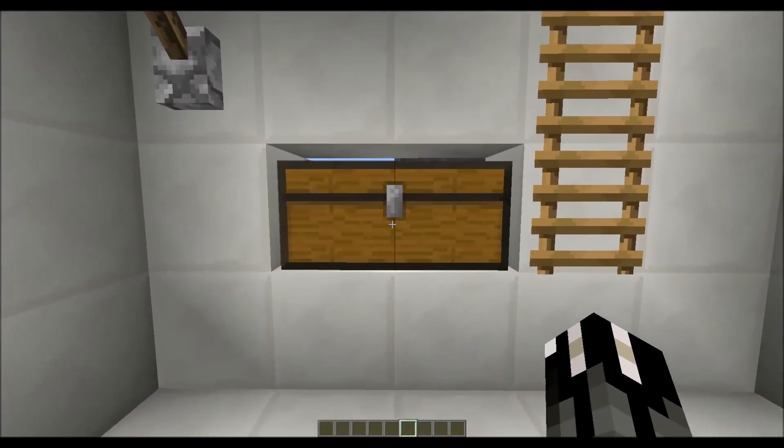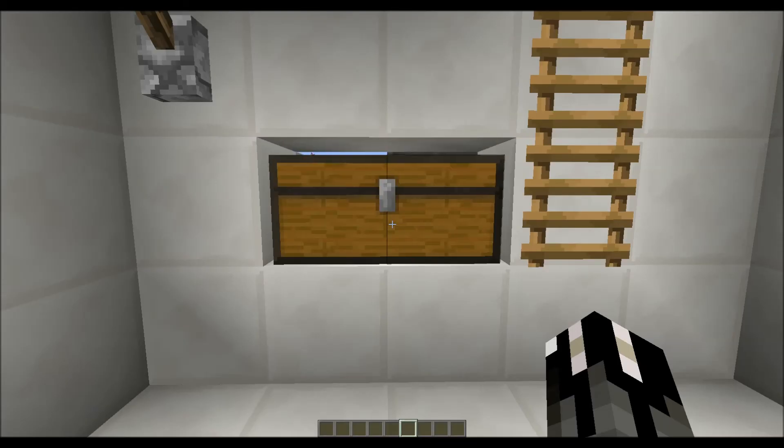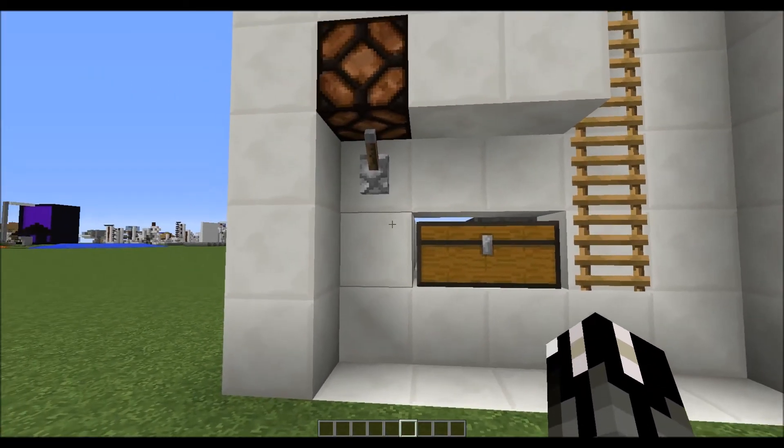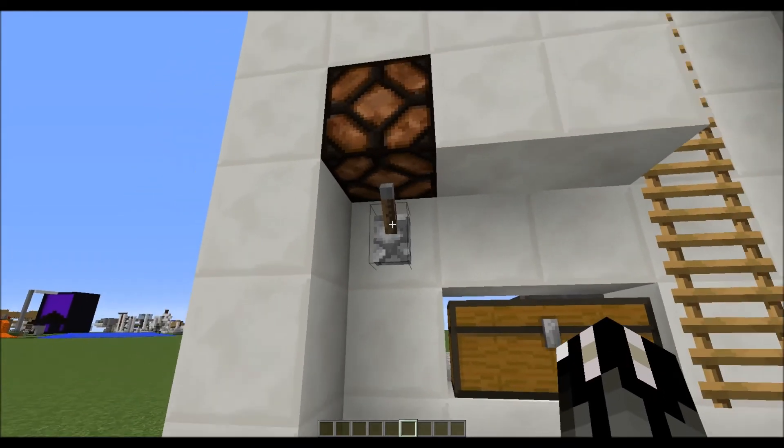There is a double chest that's gonna fill up with wheat. As soon as the double chest is full, the farm will automatically shut off. And obviously we've got our manual override to shut the farm off if we want to with a lever.